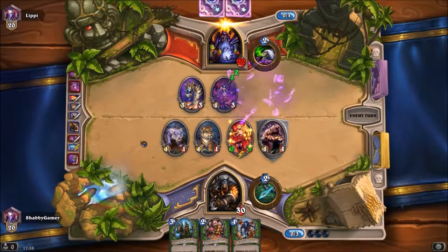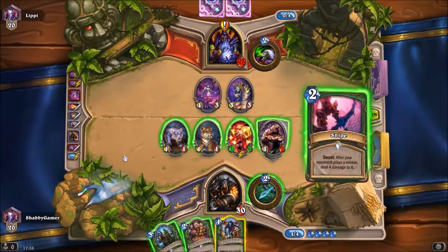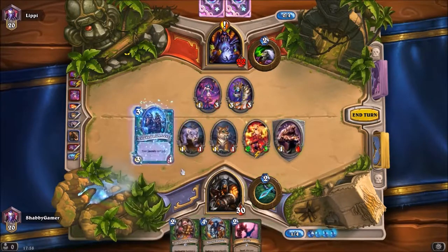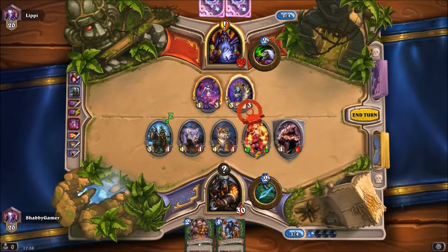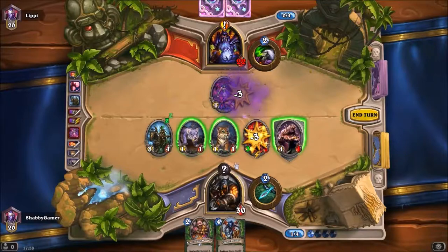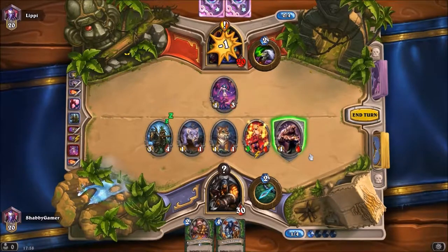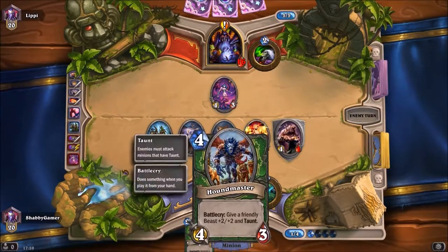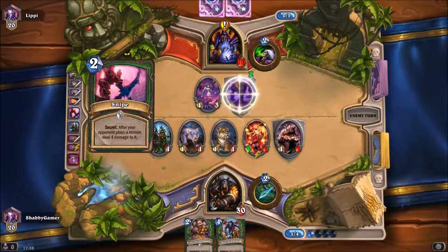He got lucky there. I need to look at the board now because he's got a lot of things on it. We do have another secret, so I can play the Cloaked Huntress and then also play Snipe — make it a 3/4 so it can take that out. He's going to have to take out my taunt card anyway. I'm not going to worry about attacking his minions — I'm going to keep attacking his face to get him down as quickly as possible. Next turn I can play the Houndmaster and give this +2/+2 and taunt.